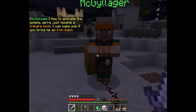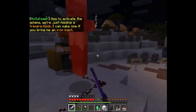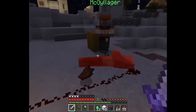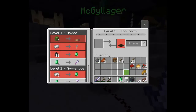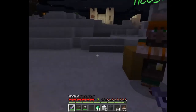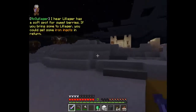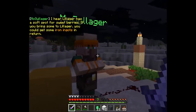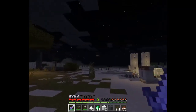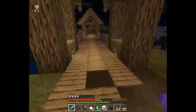Now to activate the golems - we're just missing a tripwire hook. I can make one if you bring me an iron ingot. I don't have one! I hear Lillager has a soft spot for sweet berries - if you bring some to Lillager you could get some iron ingots in return. Back to the other village!